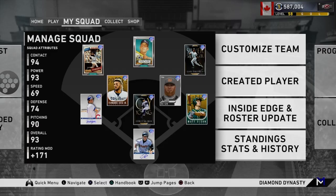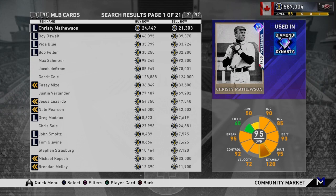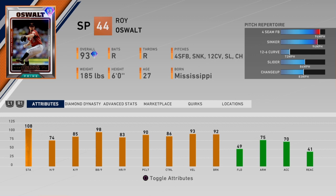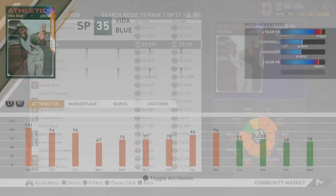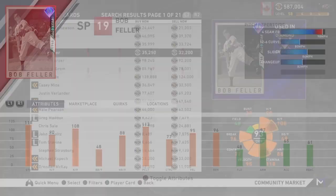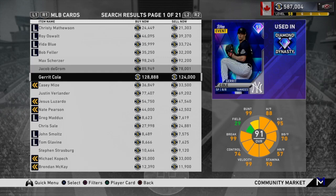Going over some guys on the front page: Christy Mathewson you obviously don't want. Roy Oswalt has a very good repertoire but he's very easy to pick up — I love hitting Oswalt, didn't have much success using him. Vida Blue is not terrible — no slider definitely hurts him but he's not a bad option to try. Bob Feller is very hard to control and doesn't have a sinker or a cutter. The three Live Series guys I wouldn't use — they just don't translate well. Scherzer is probably the most usable.